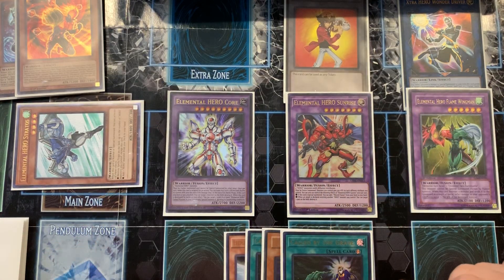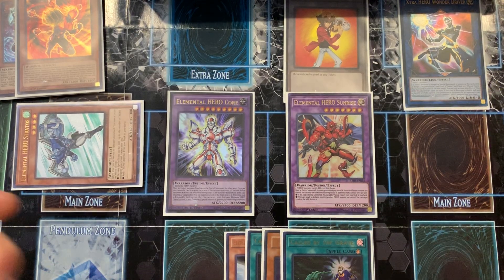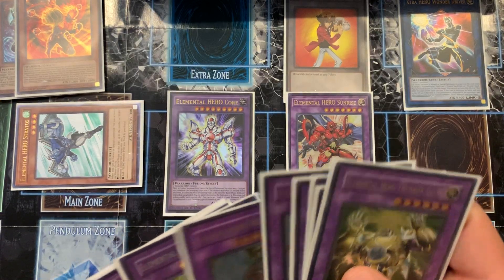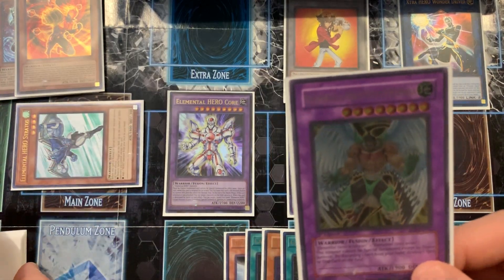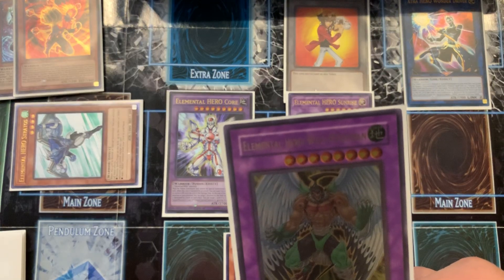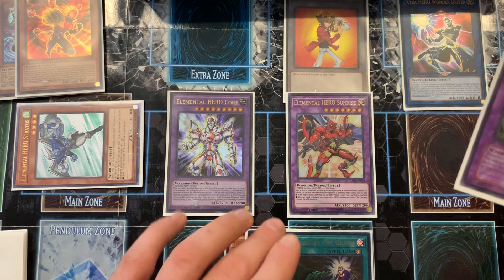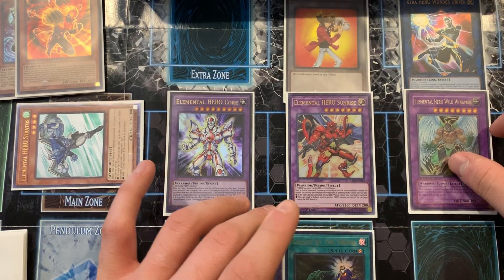Let's say I go with Wild Wingman instead. Wild Wingman's effect: by discarding one card, you destroy one spell or trap card on the field. So if you have enough cards in hand and summon him, you can destroy your opponent's back row.